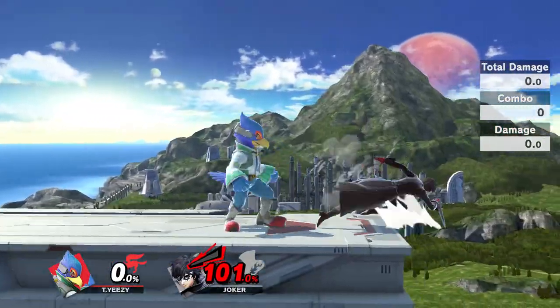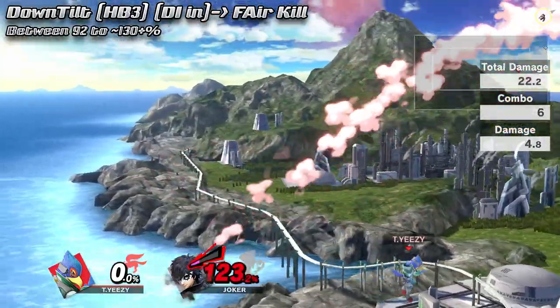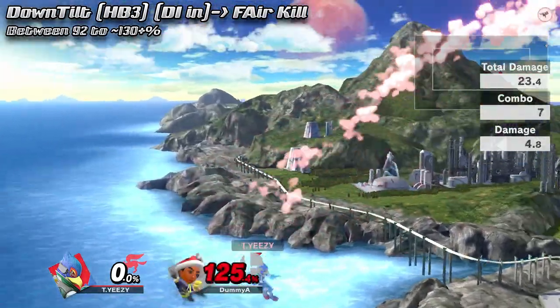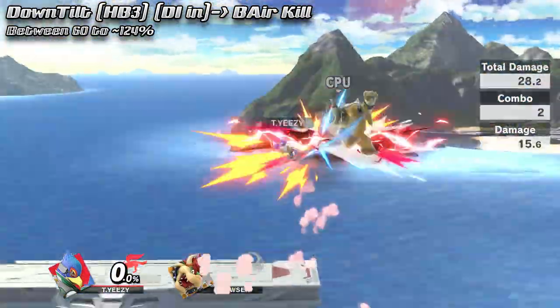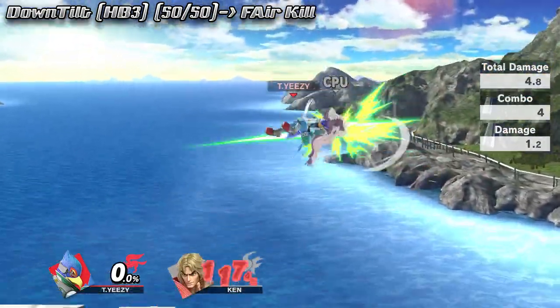Hitbox 3 can also set up for a kill if the opponent DI's in, or a 50-50 if they don't DI that way.